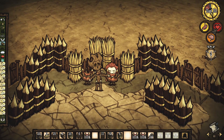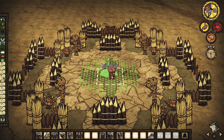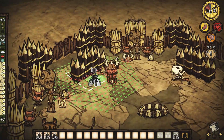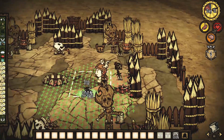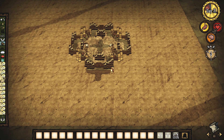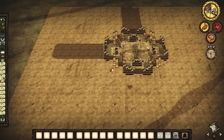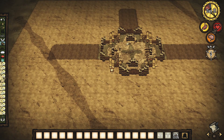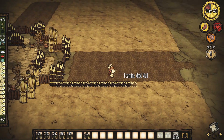Eu imaginei que seria interessante deixar eles ali dentro pra treinamento. Eu também usei as celas de bífalo como bancos, caso as pessoas se cansem. Espalhei alguns esqueletos e dropei algumas armas dentro pra completar a decoração. Depois, em cada um dos cantos da arena, eu fiz uma rua.